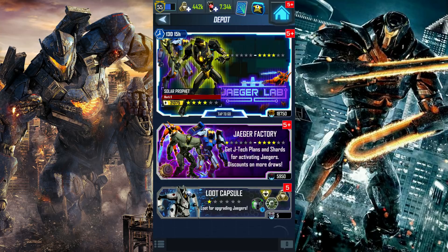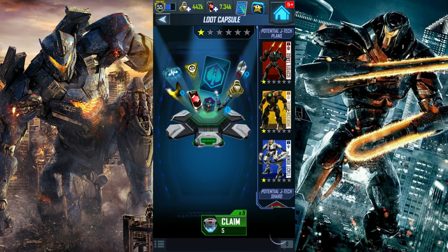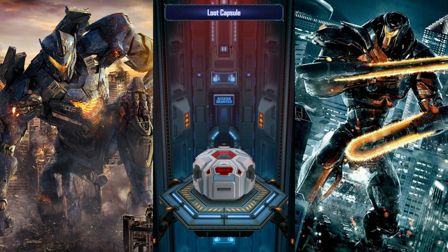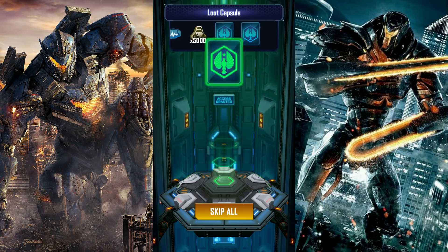We're gonna start by opening a bunch of loot capsules first. Usually I like to warm up a little bit, try and open as many loot capsules as I can. Firmware upgrades — always get firmware upgrades, I don't know why. 5,000 credits.